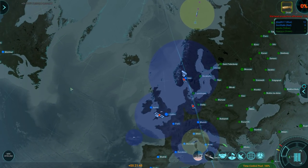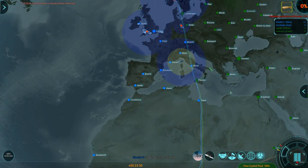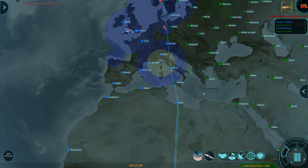Some naval terms: DD is destroyer, CA is cruiser, SSBN is nuclear — a boomer — a ballistic missile submarine. If I'm going to be communicating with this ally, we at least need to speak the same language.